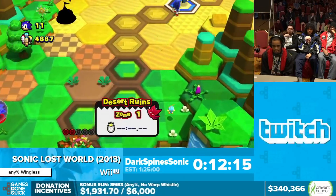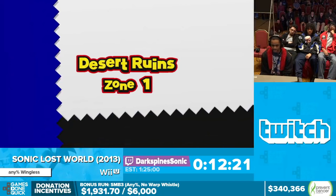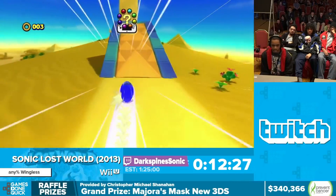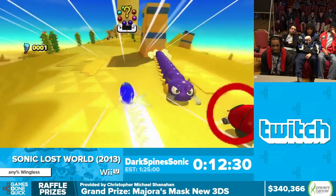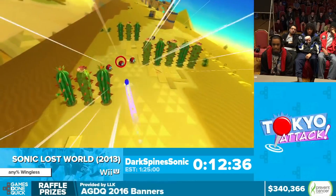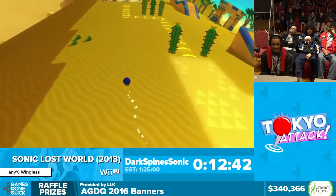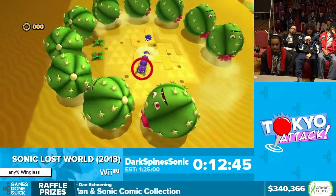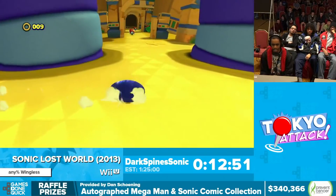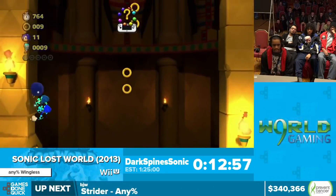Now we're getting to the second area: Desert Ruins. The game has seemed pretty tame so far in terms of glitches and breaks, but things are going to pick up quickly once I get out of DR1. One thing I wanted to show off is that if you do an infinite spin dash, let it run out, and pick it back up as Sonic is rolling, you get this other weird type of roll that allows you to go over certain sand that you normally wouldn't be able to.